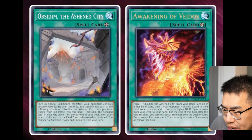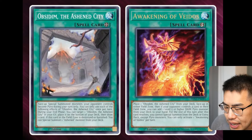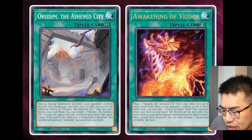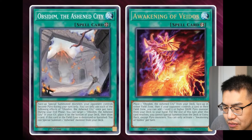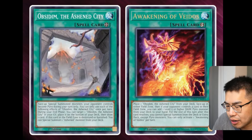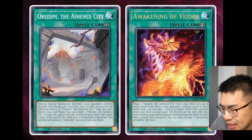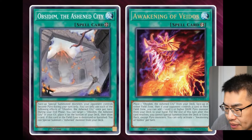Then Awakening of Beidos — this is an ultra-rare quick-play spell card that's also not Ashen. It says: place one Obsidum, the Ashen City, from your deck face-up in either field spell zone. Then, if your opponent controls a card in their field zone, you can add one level 5 or higher Dark Pyro Monster from your deck to your hand. So we can activate this, place Obsidum in our opponent's field, and then add a Beidos to our side of the field. It has a restriction: for the rest of the turn, you cannot special summon from the deck or extra deck except Pyro Monsters. So we are purely locked into Pyro. The Snake Eyes cards are splashable, and potentially this is something that could work with them because they are Pyros.